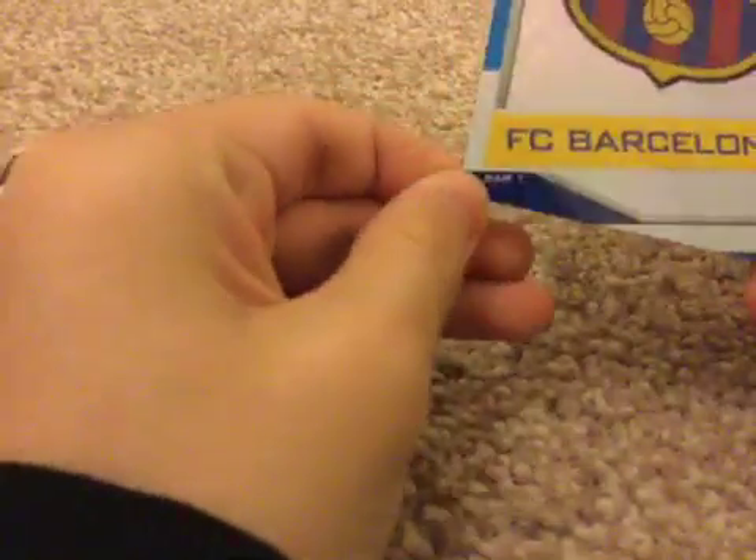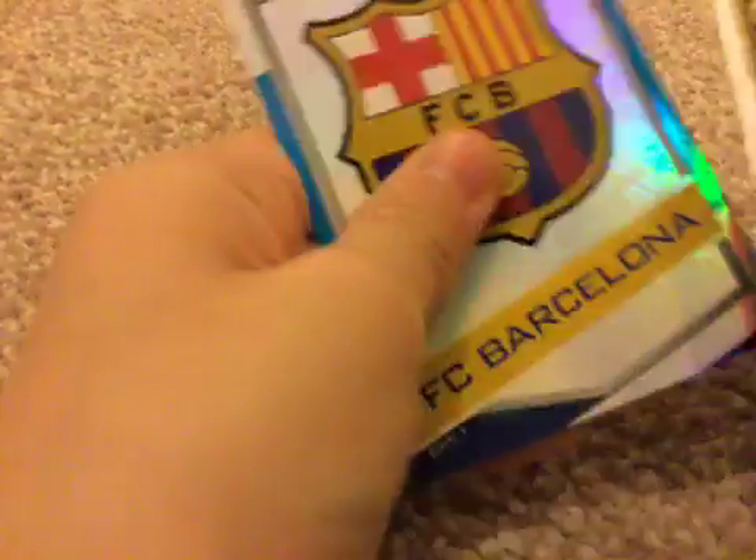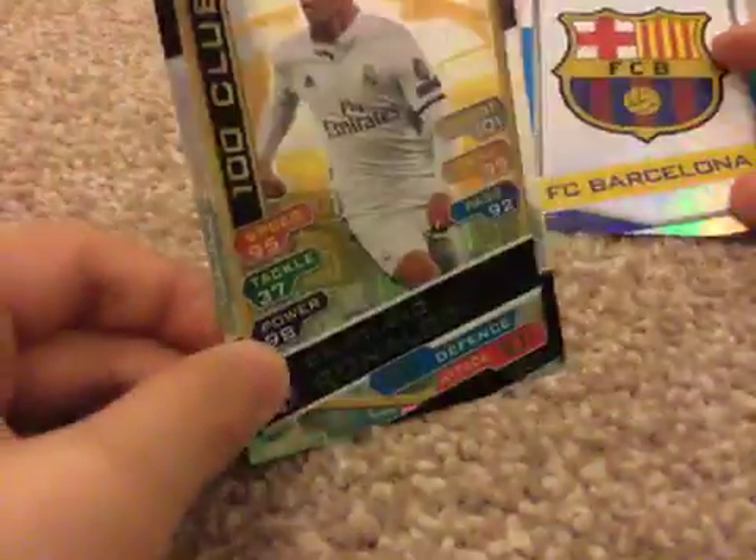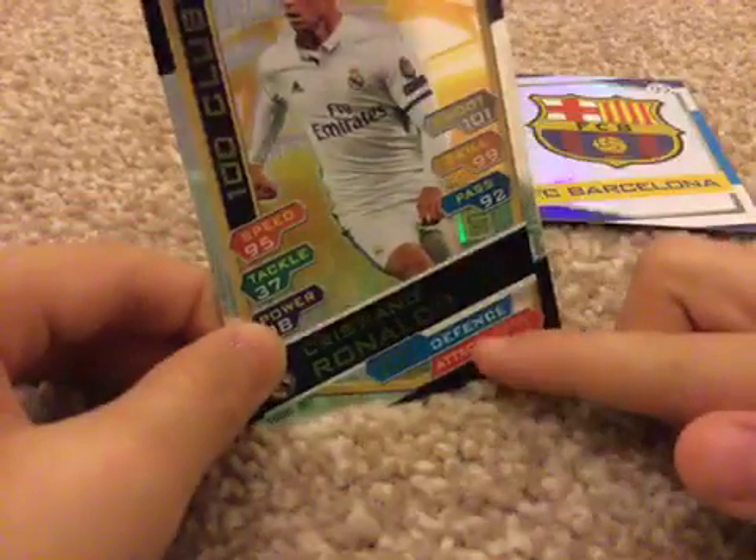So this is part 2 and we do have the Barcelona sign that we did not actually see in part 1 — maybe because the card was positioned like that. We do have the Barcelona sign and we got Cristiano Ronaldo: 101 on attack.